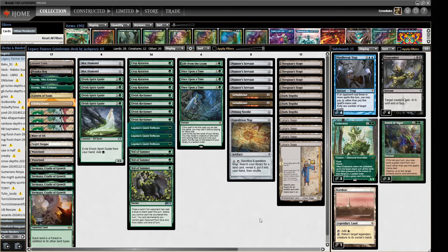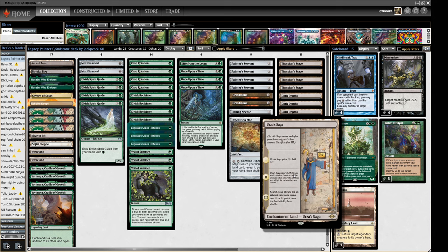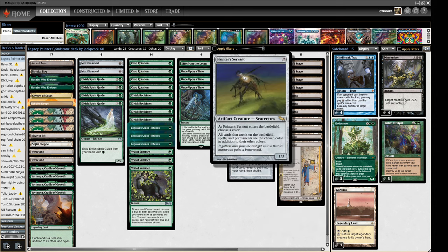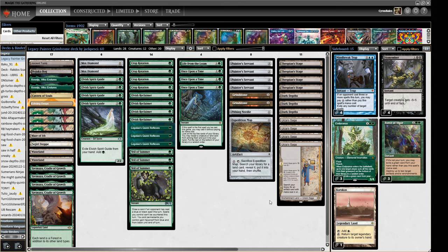Hello and welcome to Crucible of Words for more dedicated Legacy action. Today we are playing a mono green Painter's Servant Dark Depths combo deck — quite a mouthful. This is kind of the important section of the deck: we have Thespian's Stage and Dark Depths as one of our primary win conditions, and we also have Urza's Saga, which allows us to do a beatdown plan but also finds us Grindstone so we can do a Painter combo kill.